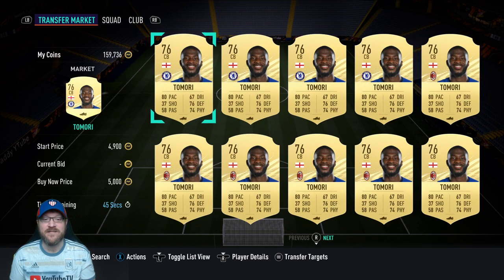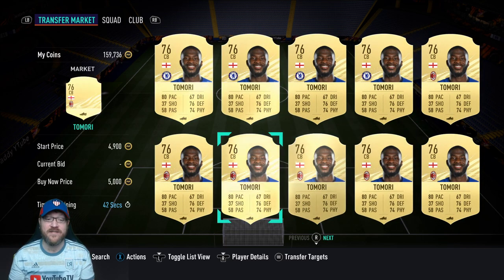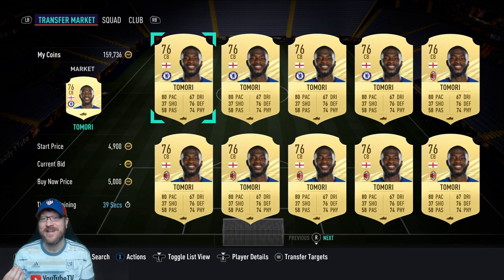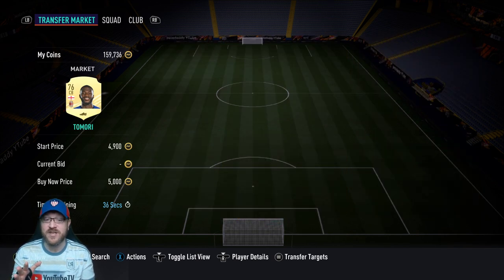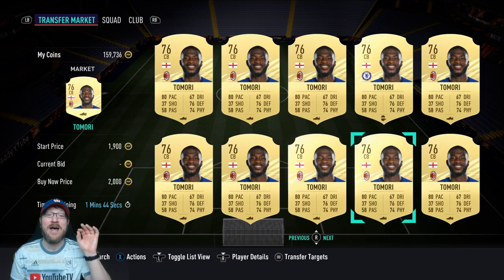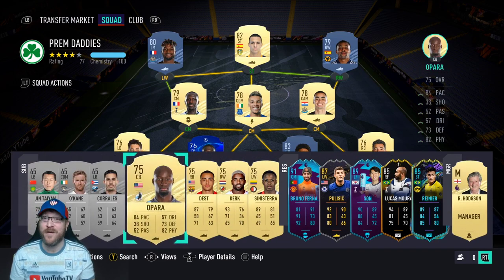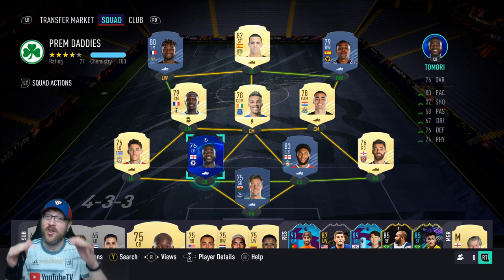There's a Chelsea version still out there, reasonably priced — around 5,000 coins — which sounds like a lot for a 76-rated center back, but there's no takers so you can probably get them a little cheaper. I recommend Tamori — I would say Tamori and Aikopara are the perfect managerial masterpiece center backs: low-rated, but they're great in game.